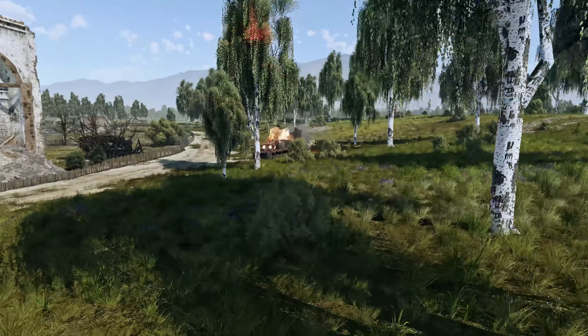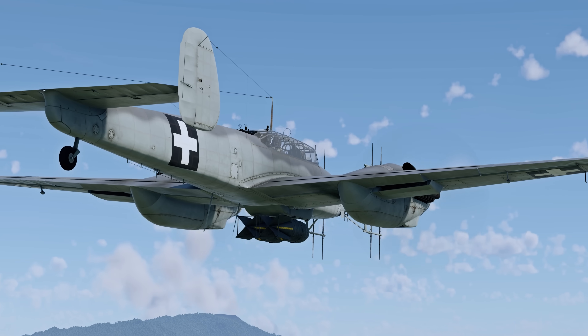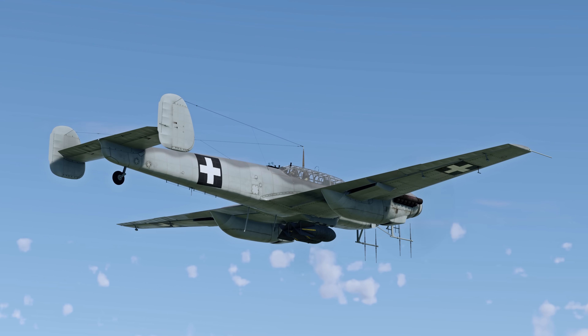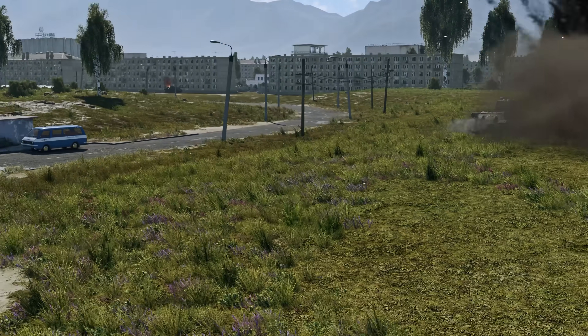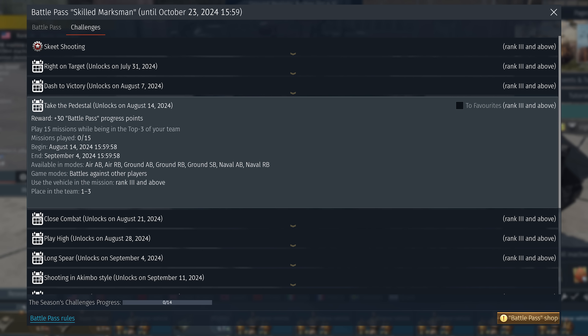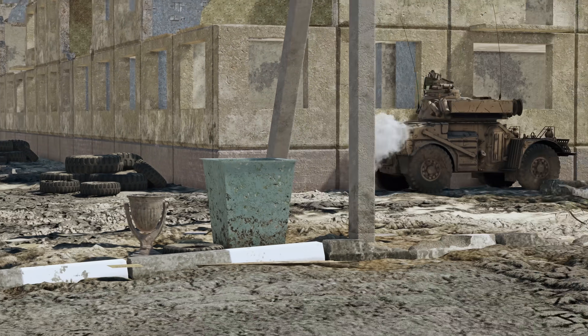Many of the tasks have overlapping durations, so you can complete multiple at once. For instance, there's a whole week when you can do all three first tasks simultaneously — using this approach might significantly speed up your progress. The fourth challenge, Taking the Pedestal, means scoring top three in your team in 15 missions. Use your most favorite vehicle to show your best performance.